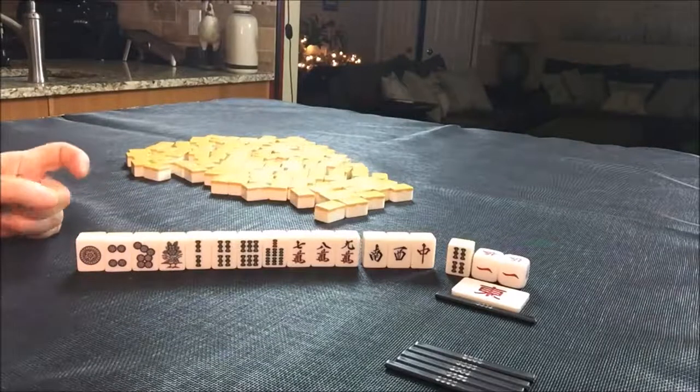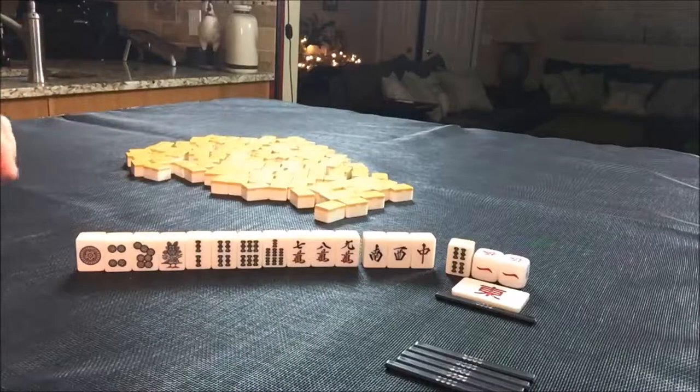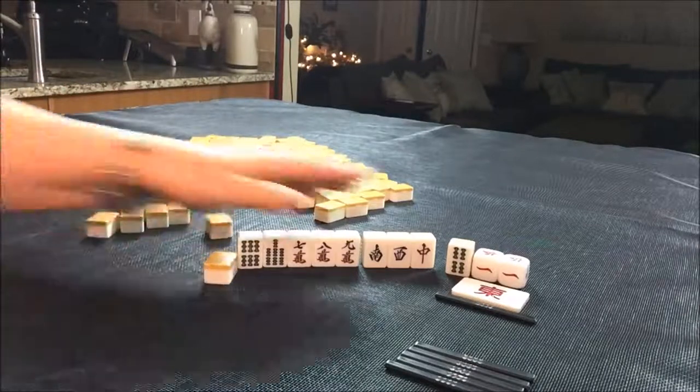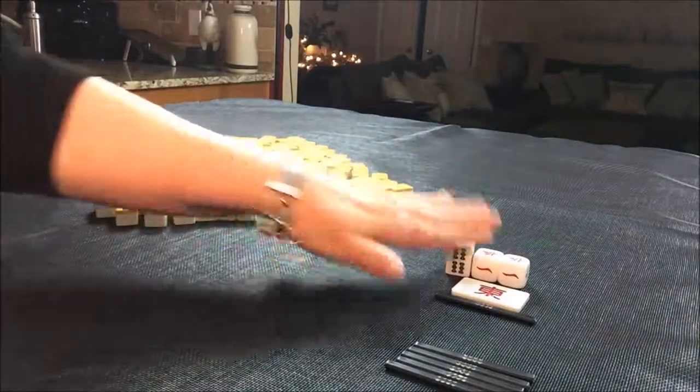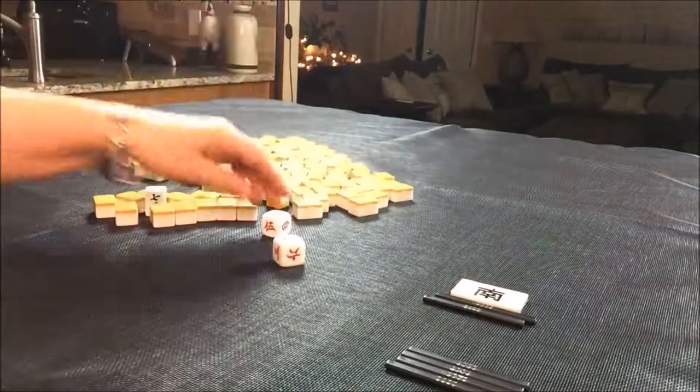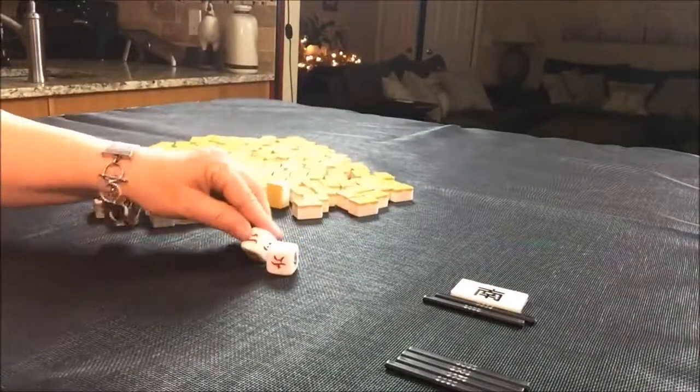If you would do something different, write 'random pull one' in the comments and what you would do differently for this hand. Let's go to the next one — south round. Let's say we are in seat six, which would be south.